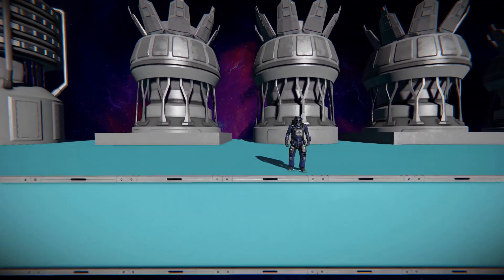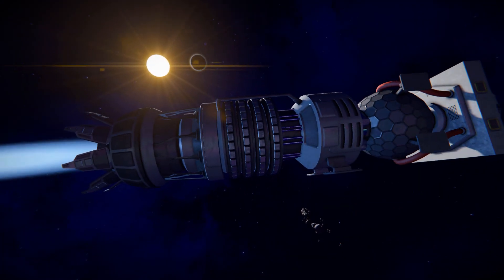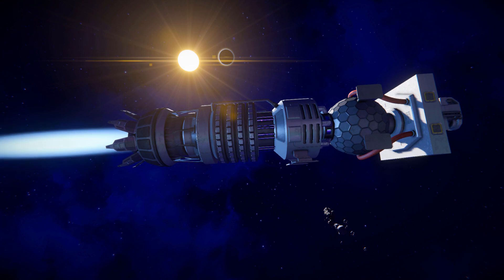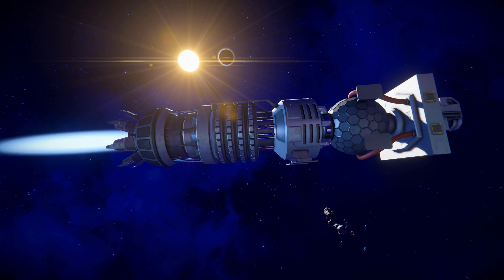Right behind me are all the different blocks of the Titan Engine, and you can see the fully built version sitting there too. There's a perfect display of the animated effect - we've got the O2H2 director in the middle spinning around, the hydrogen tank on the right, and on the left the thruster spew coming out, which is fully animated. It will open and close as you turn the thruster on and off.